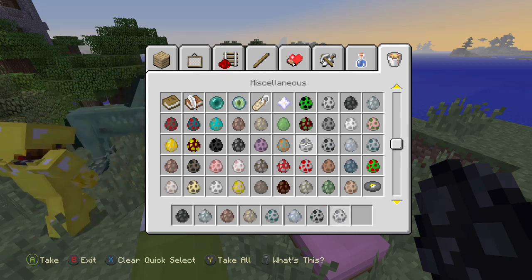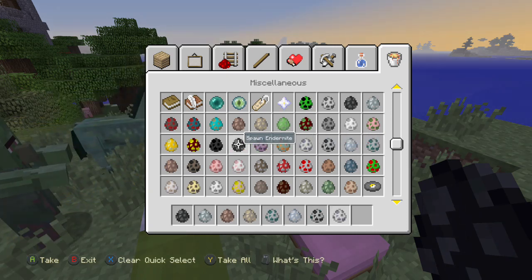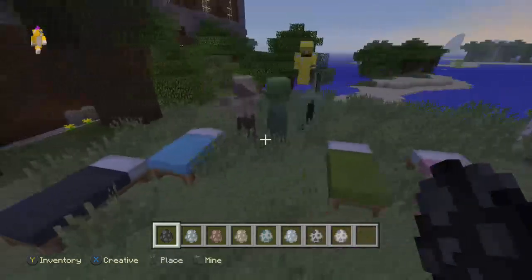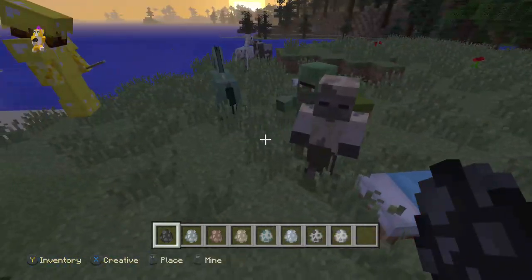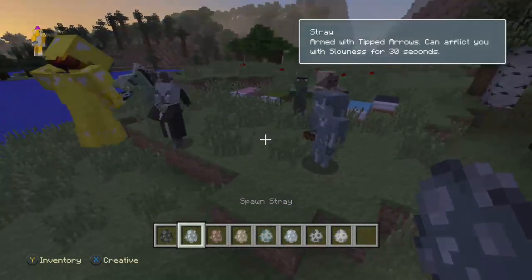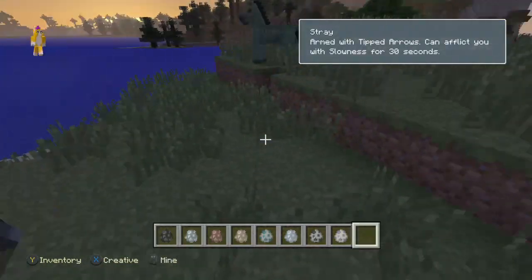Vex, Evoker, Elder Guardian. He's showing the Zombie Horses, the Zombie Villager spawn egg, and the Husk. Here's the Stray, there's the Vindicator - I think that's the Vindicator.